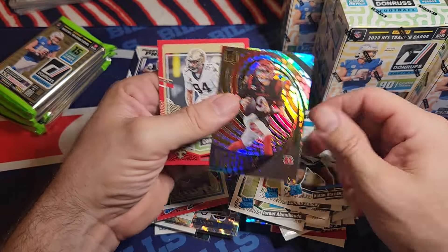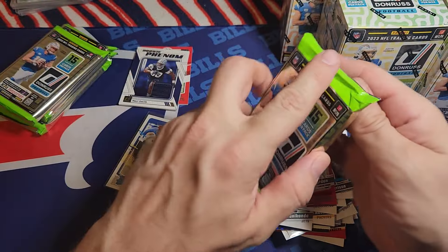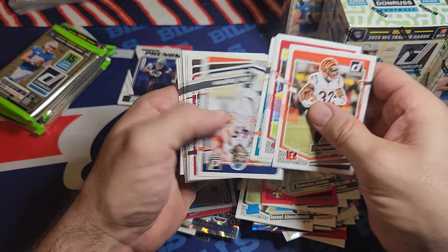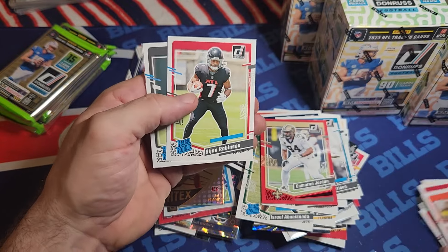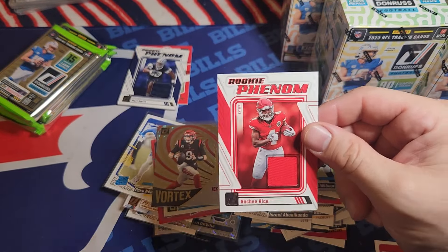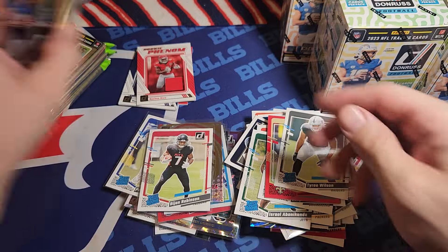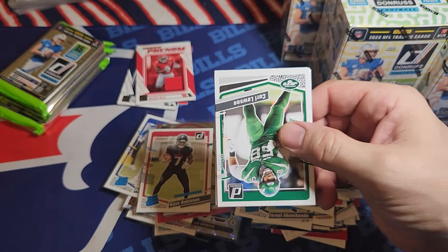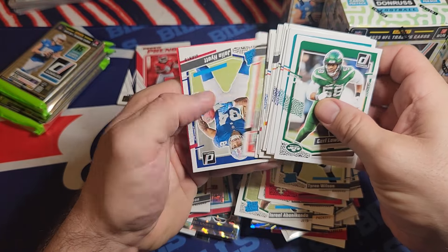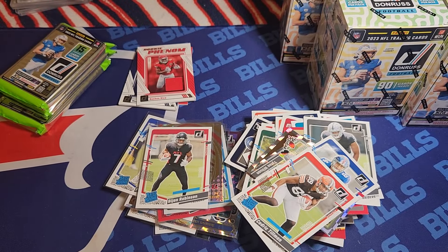Joey B in the vortex - kind of a cool insert, wish it was numbered. Super thick pack - another patch. We're doing pretty good on those if that's your thing. Bijon. Rasheed Rice - I'll take that! I haven't pulled his rookie phenom patch yet, so that's pretty good. You can get one-of-ones for that with the NFL shield, which would be pretty sweet. Terry Wilson, Jaylen Hyatt, and Cedric Tillman.